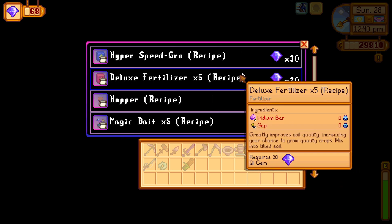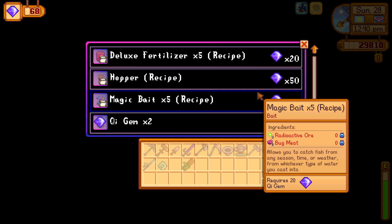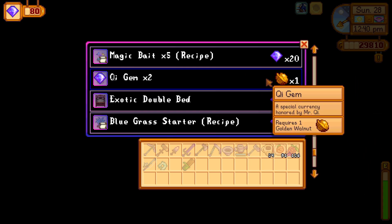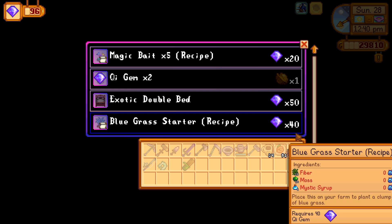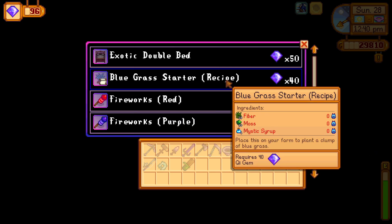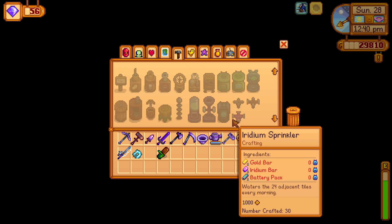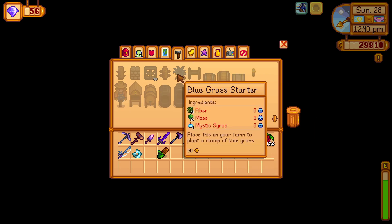You can buy the bluegrass starter recipe in any other farm. It costs 40 key gems. If you want bluegrass and you are not playing Meadowland farm, just collect 40 key gems and trade them for the bluegrass starter recipe.